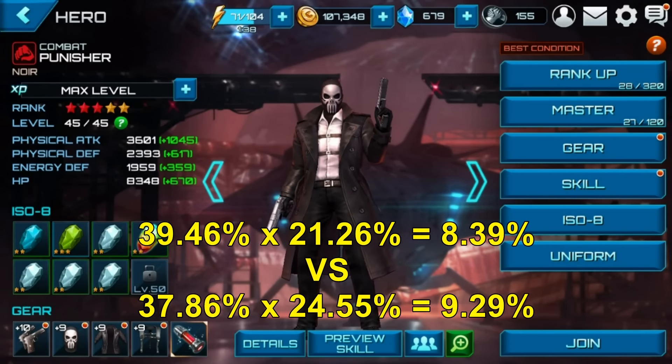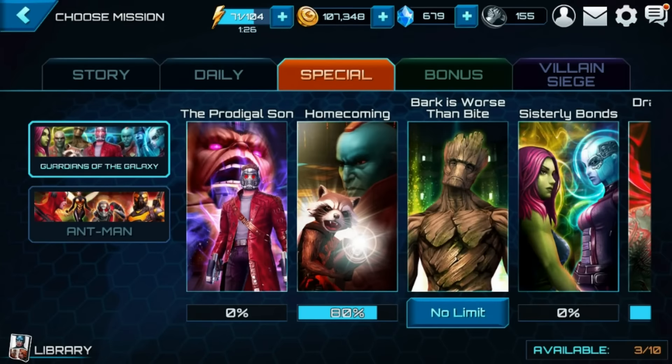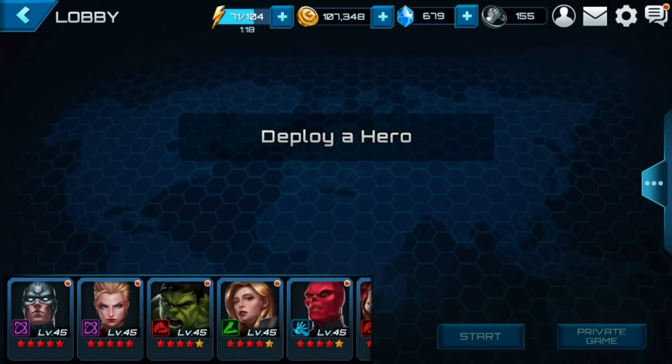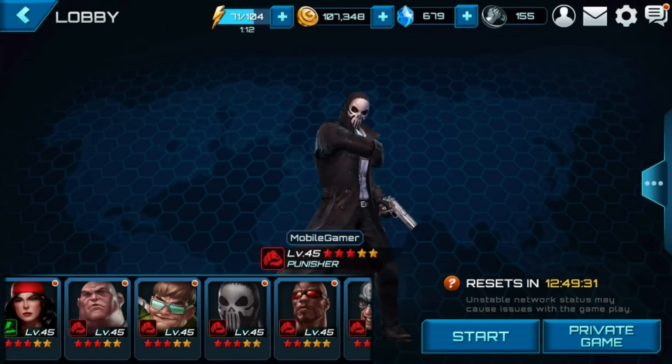So we went from 8.4% to 9.3% — I don't know, that doesn't seem that great. Again, I don't think this fourth slot matters at all; I just can't get it to do much for me. We just had fun with the math there. Anyway, let's go do a mission — let's go into arena and do team-up play. I believe I've got my Punisher still available, yep, let's take him in.